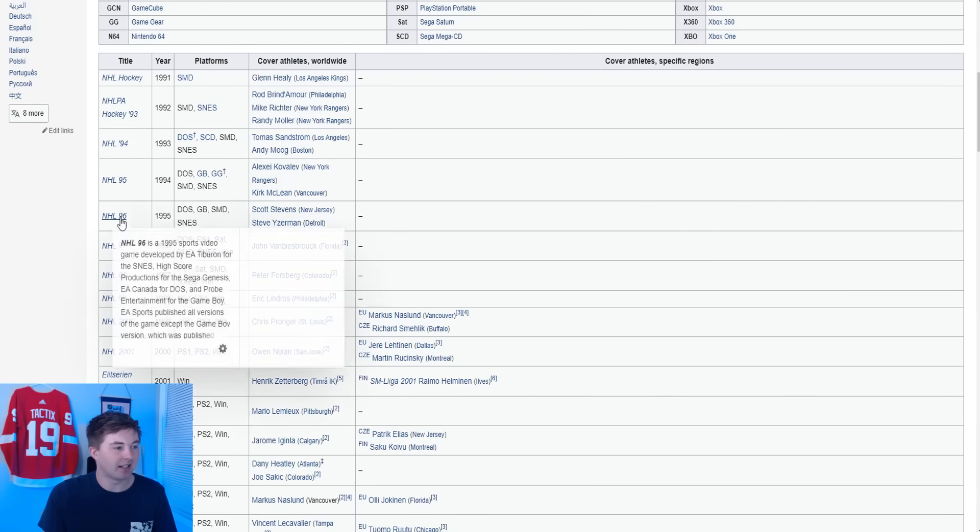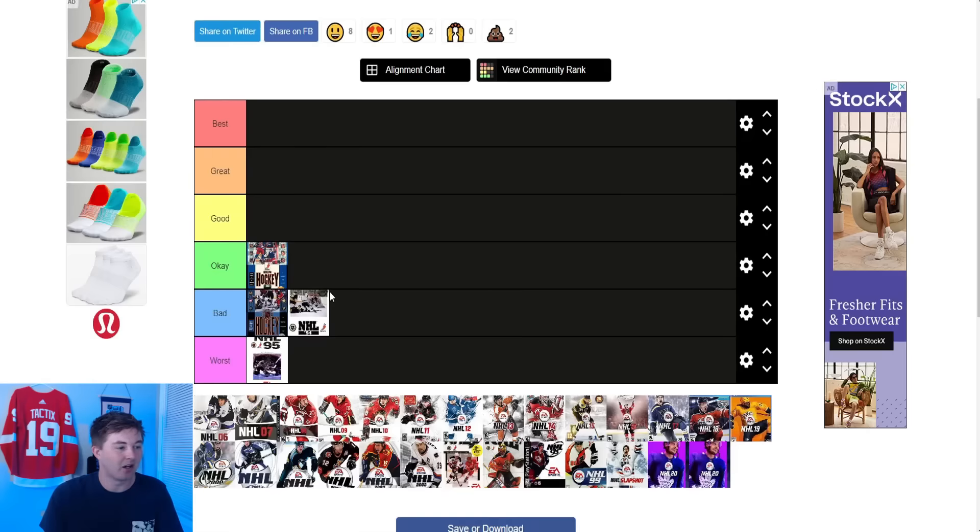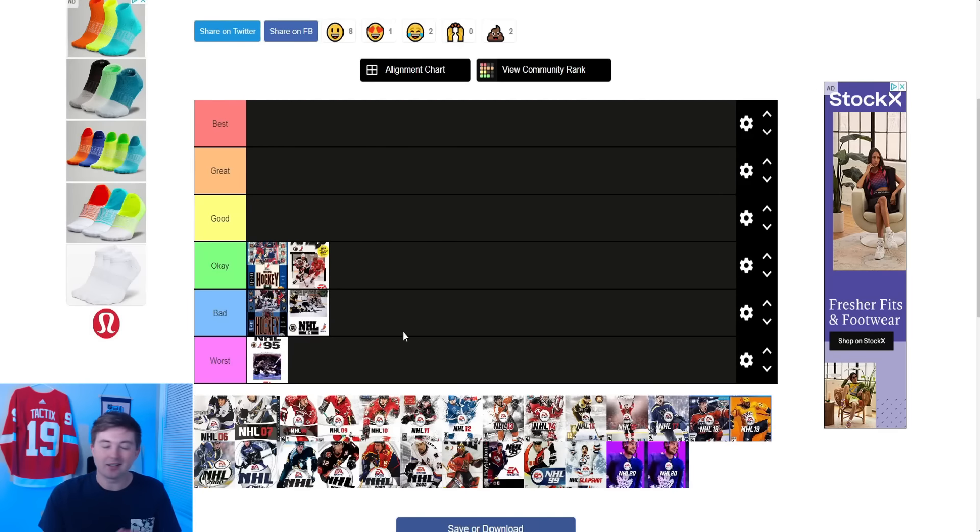After that you have NHL 96. I'm probably a little bit biased because it's the first time I had a Red Wing on the cover — Yzerman there chasing down Scott Stevens. I like the fact that Yzerman is kind of coming out of the logo there in the middle. Again I'm a little bit biased because Yzerman's on it. So I'm going to say this one's okay — it's still not like amazing or anything but it's an okay cover.